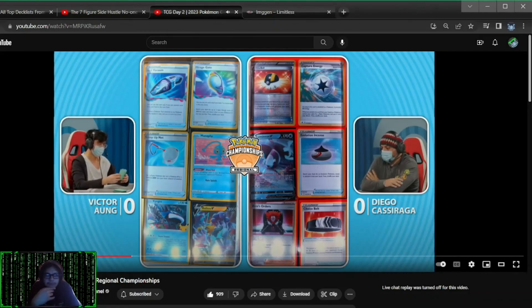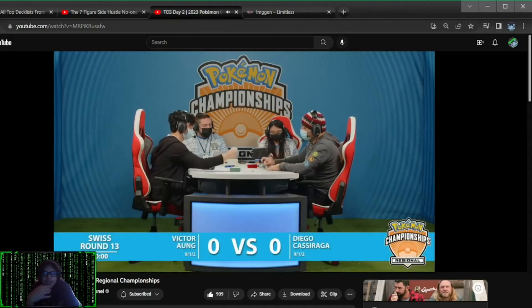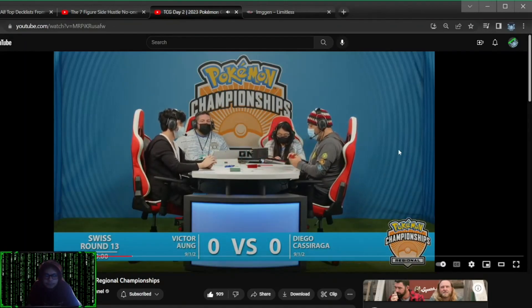Unless, of course, you're playing Hisuian Goodra or something like that. But we have seen this inclusion be fairly relevant. It's a great way to put some pressure on some of these Pokemon, like that Lugia V. And sometimes you catch your opponent slipping. Prizes for Victor — that is one of the ways you can take a knockout on early Lugia.